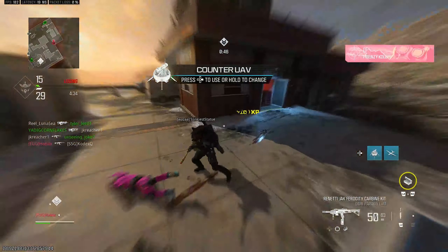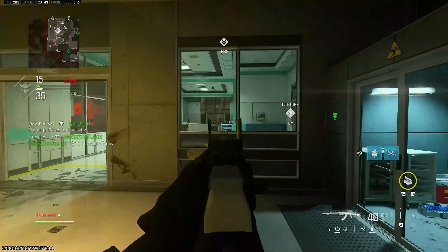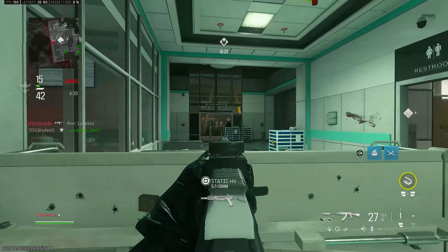The Kastov 545 is definitely the weaker of the two. If you want a faster-killing one, definitely use the 762 and put the kit on that gun.